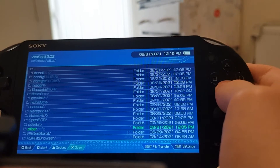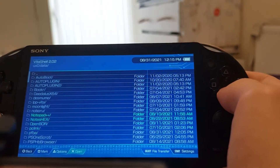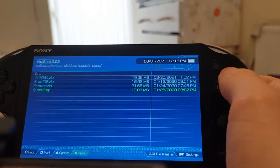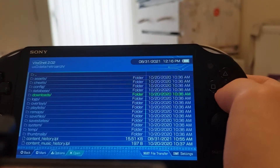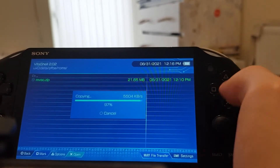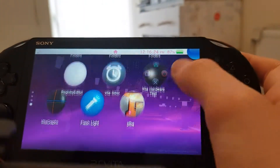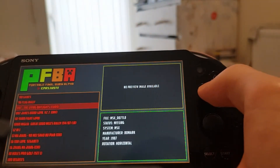You want to pop your ROMs into the PFBA ROMs folder — I have Marvel vs. Capcom here. I'll take King of Fighters '95 and quickly pop it into Final Burn Alpha. You'll also need VitaShell, but that should come with your Henkaku firmware. Just drop the ROM into your ROMs folder like that. Now that you've got your ROM, hop into PFBA and wait for it to load up.